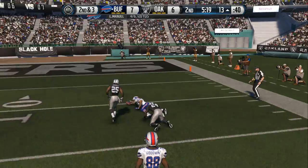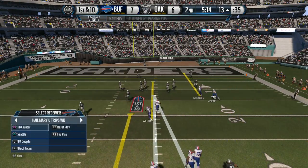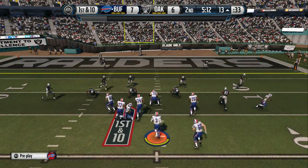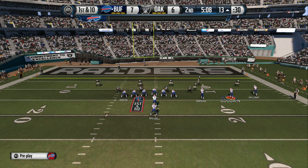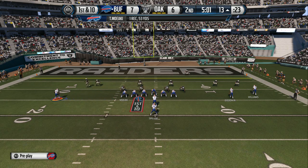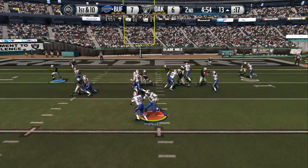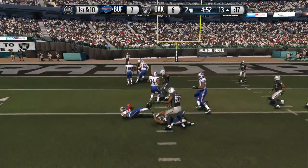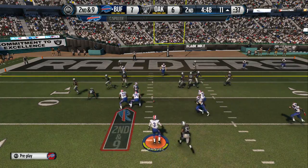Good job by the quarterback taking advantage of the defense. The Bills take the snap from the 35 — catch made. He's stacked up at that point. Good job by the quarterback recognizing man-to-man defense — just watch the receiver leading to the open space. Nice completion. The wide receiver goes in motion, and CJ Spiller gets the handoff — second down coming up.